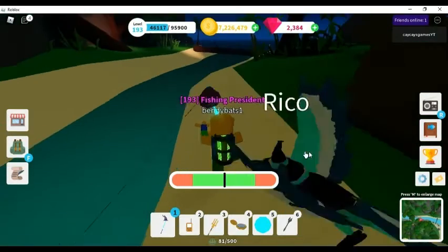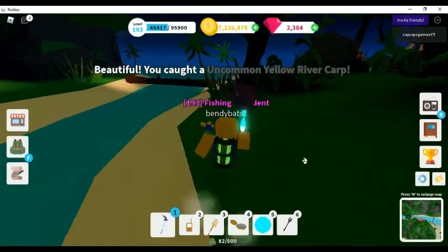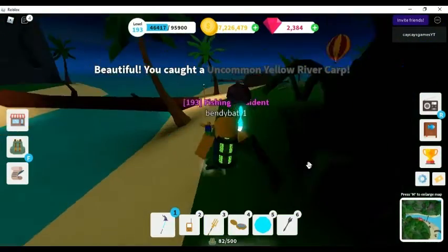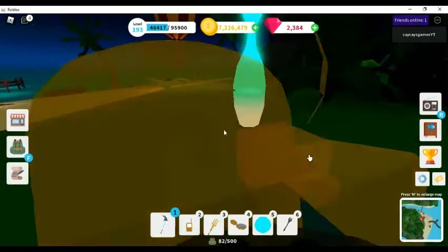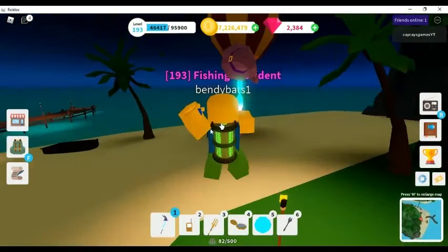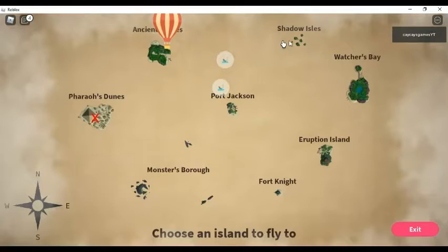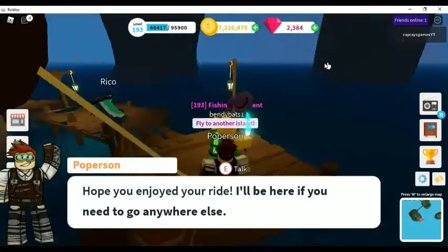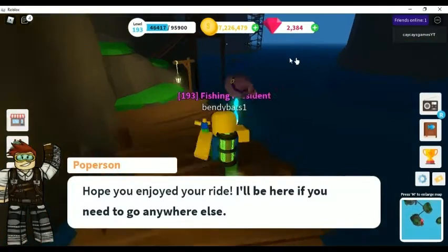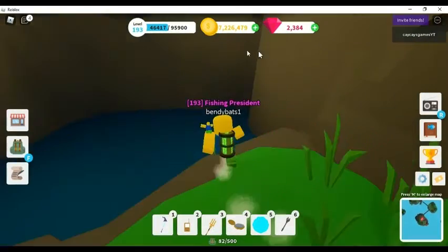There's just one last place I'd like to show you, which is Shadow Isles. You will have to open the Secret Cave, which isn't too hard. Shadow Isles is a really good spot. The cave gives you decent fish — that blue fish, you've got the rare Shadow Swordfish, and all that kind of stuff right here.